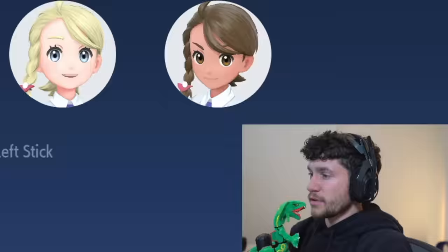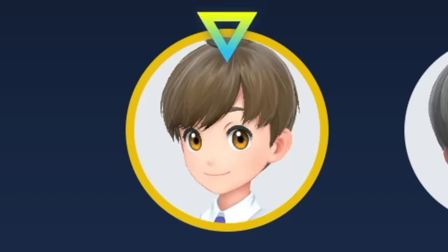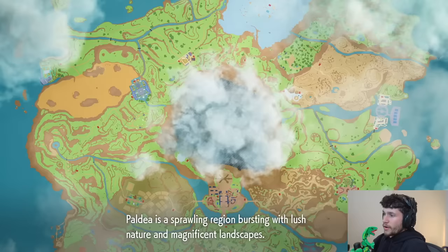Choosing a look for my character — this is probably me. What is your name? It's-a me, Mystic Seven. Wait, I can't have numbers in my name? Very uninclusive, Pokemon. We just need to get far enough in the game to where we can get Gimmighoul, and then we're gonna stop playing. 'Paldea's sprawling region bursting with lush nature' — that was a lot of adjectives.